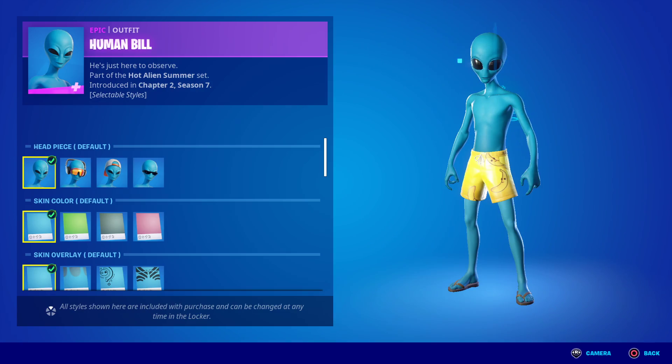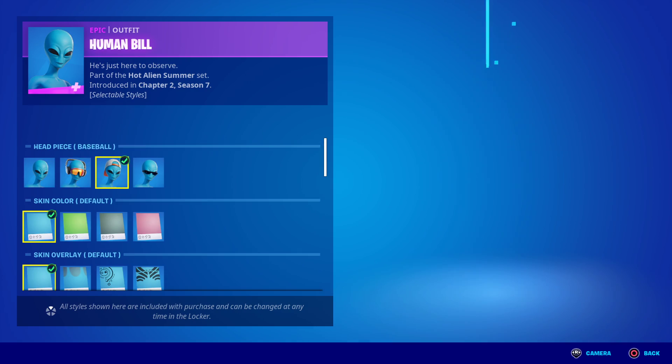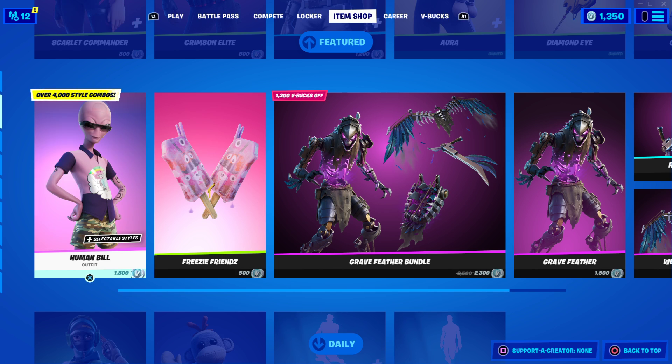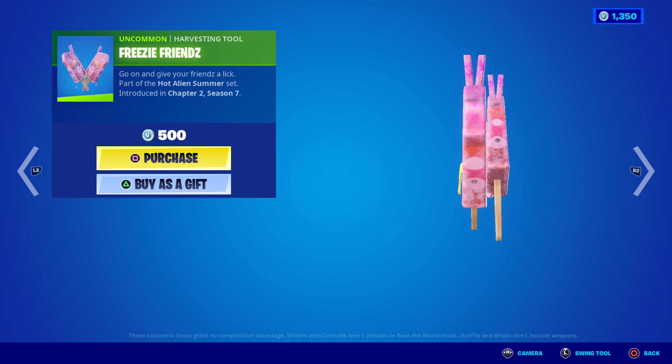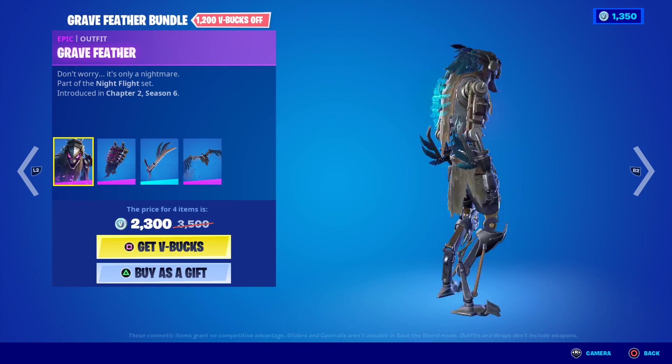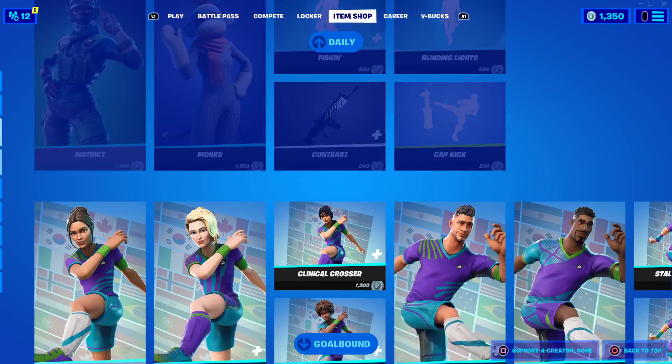As you can see, the Human Bill skin is here in the Item Shop, which is pretty cool — there are so many things with this skin, loads of different styles. I'm just going to look quickly at today's Item Shop and then talk about what's going on with the Bim Bam Boom Emote and all the things that were leaked recently after the update a couple of days ago.